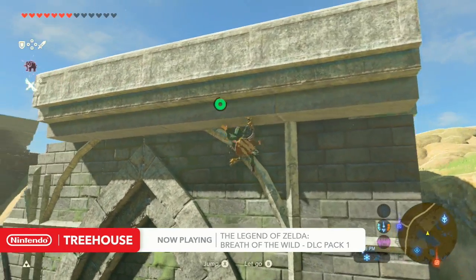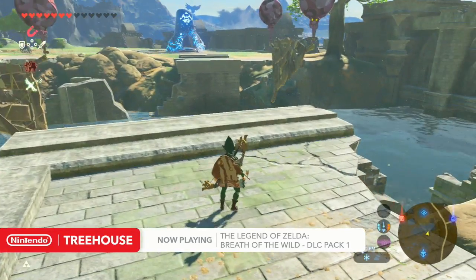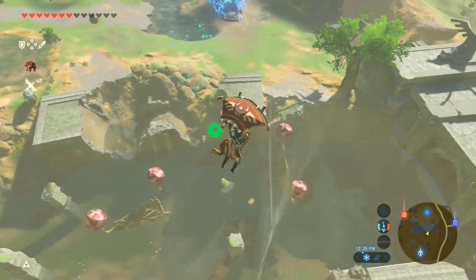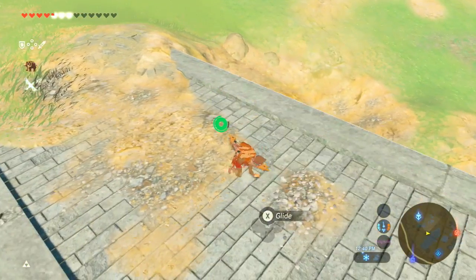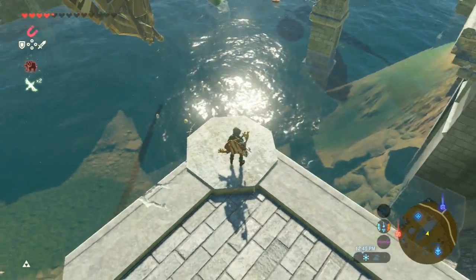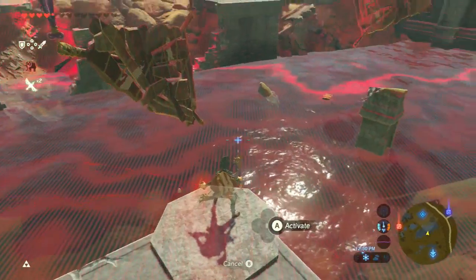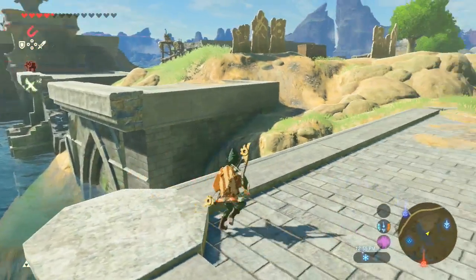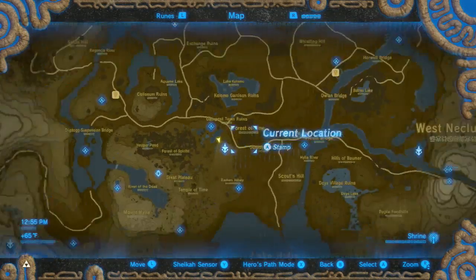The sky platforms contain enemies obviously, but they also can contain treasure. I let it drop into the ground, so I don't get that treasure. Is it in the water? Yeah. So I shot the sky bokoblins, which means it dropped both the enemies and the treasure into the water. Sometimes you can fish it out with Magnesis, but it looks like a wooden treasure chest. You keep that treasure. Who wants that stupid treasure anyway?